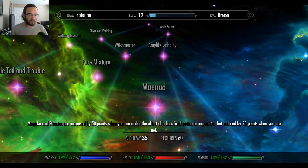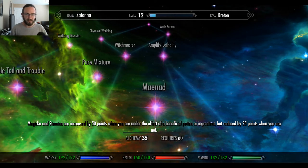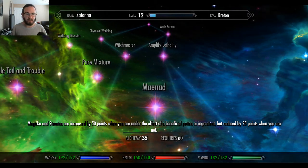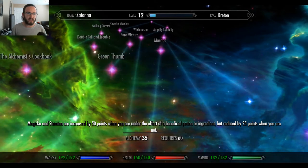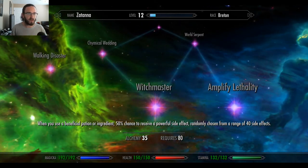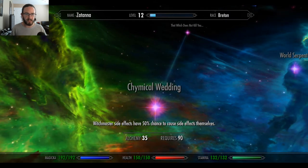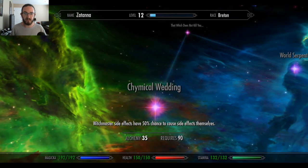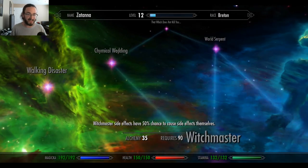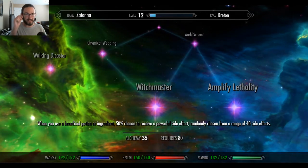Maynad: magicka and stamina are increased by 50 points when you are under the effect of a beneficial potion or ingredient, but reduced by 25 points when you are not. Chemical Wedding: Witchmaster side effects have a 50% chance to cause side effects themselves. So my side effects are going to have side effects — what the heck? This is why I had to read these. I've never read these before. This is crazy.